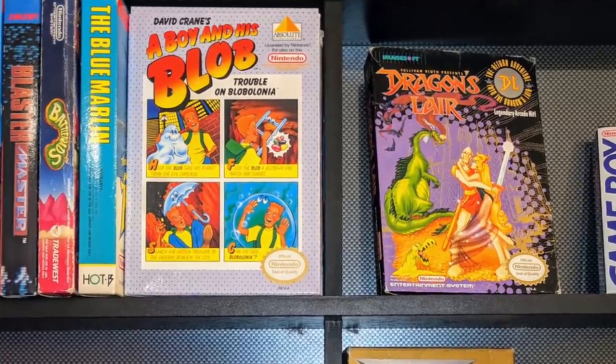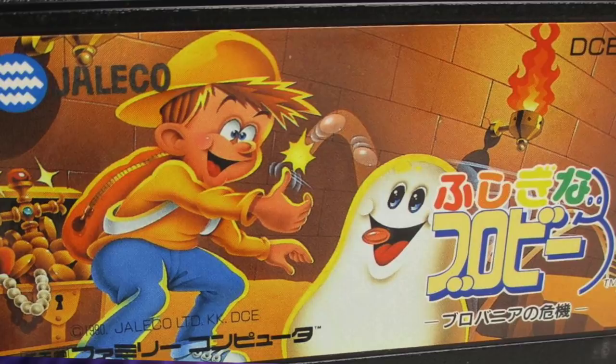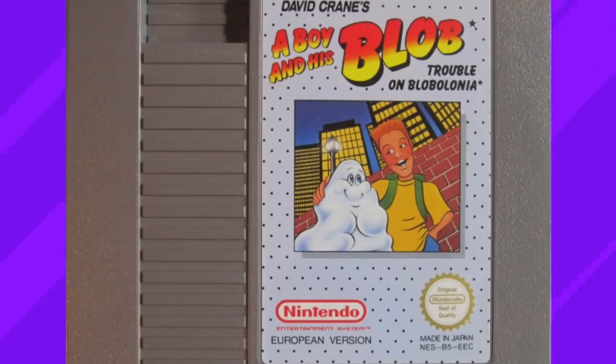A Boy and His Blob: Trouble on Blobolonia officially released in January of 1990 in North America, November 1990 in Japan, and 1991 in Europe.